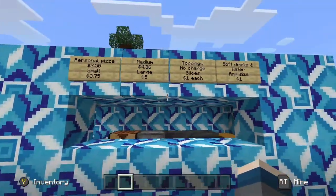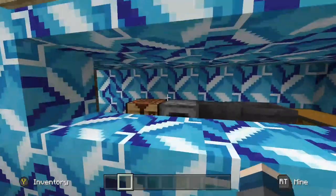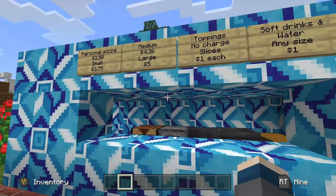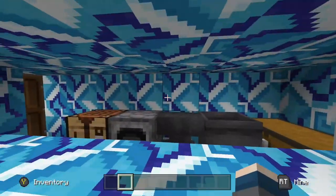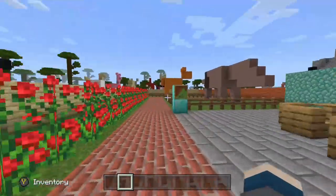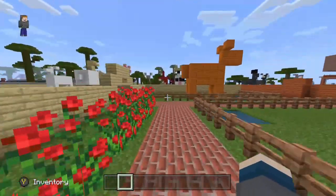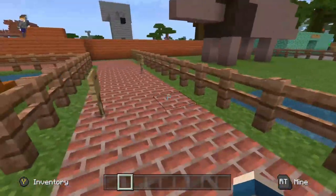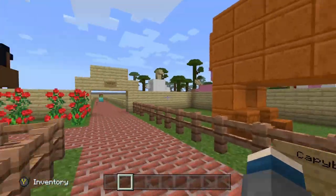Oh, this right here is like the pizza stand — I forgot. Oh my gosh, five dollars for a large pizza — that's a good deal right there. So you have that little pizza area, more flowers, and we have some South American animals that I didn't have room to put in elsewhere: we have our giant anteater and capybaras.